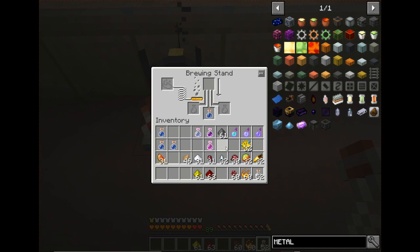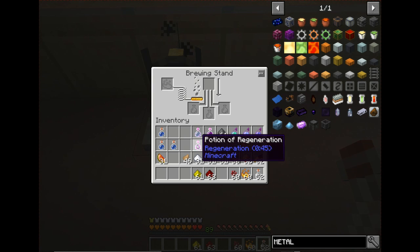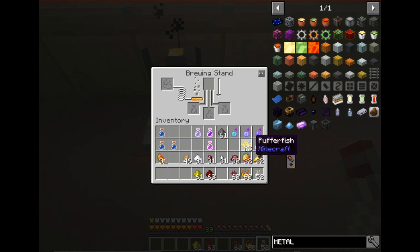A ghast tear creates a potion of regeneration, which regenerates your health for 45 seconds. You can add redstone for a potion of Regeneration Plus, bumping it up to a minute and 30 seconds, or glowstone to create a potion of Regeneration II — double the health regeneration for about 22 seconds.